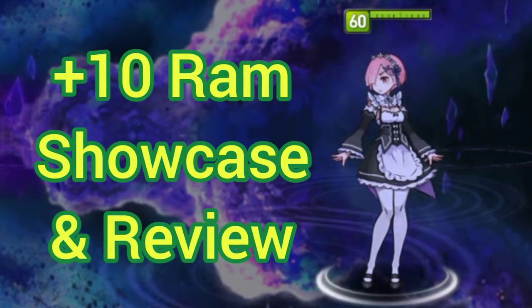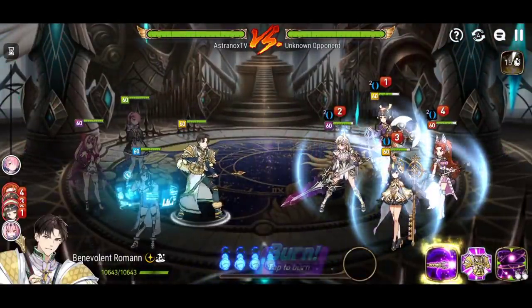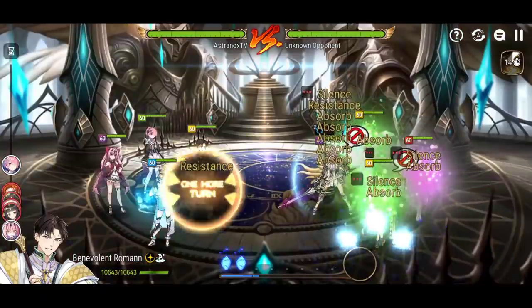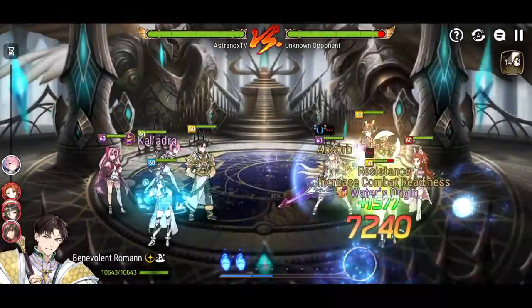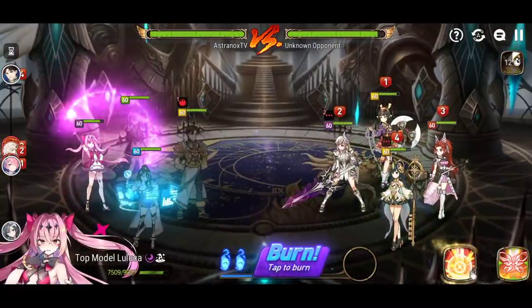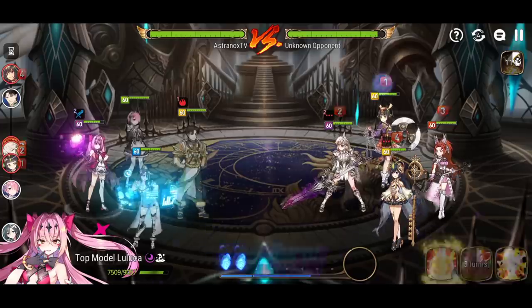What's up guys, this is Ashknock — a showcase and review of Ram at the same time in Champion Arena. I was not cherry-picking my fights; I've got some very interesting battles. The stats of the heroes and gear of Ram are at the end of the video. Right here I went in versus a Carrot, and you don't want to attack teams that have a fire hero with Ram — that's definitely a weakness — but her damage is ridiculously high.